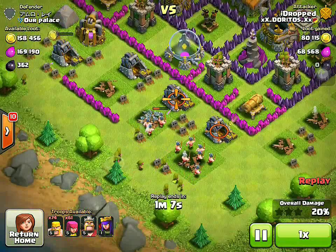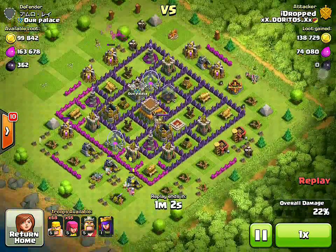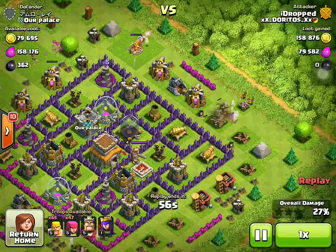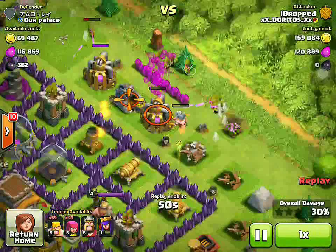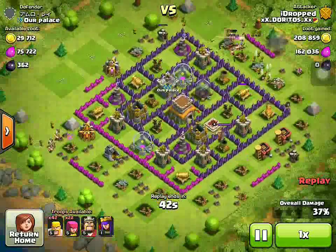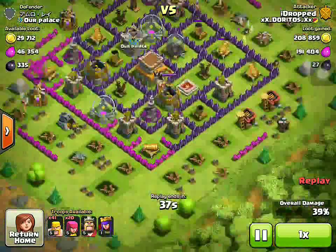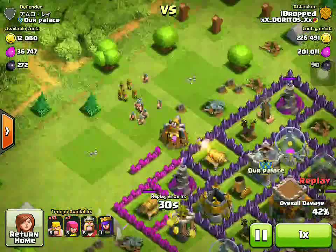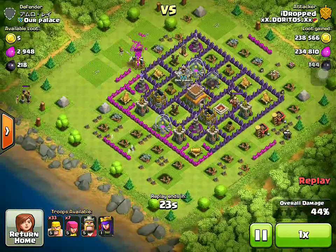As you can see, I placed a couple of barbarians — that's a bit more than a couple — but there were a couple of collectors there so I placed a bit of them and then placed a bit of archers. Over here I do the same, but I'm taking it out of storage because otherwise I won't be able to get that collector. I placed a couple of barbarians and a couple of archers, a bit more, and then we're just waiting. A couple more barbarians, a couple more archers right there, just to make sure we get that loot. Then we were going for the 50% because I'm actually kind of trophy pushing.